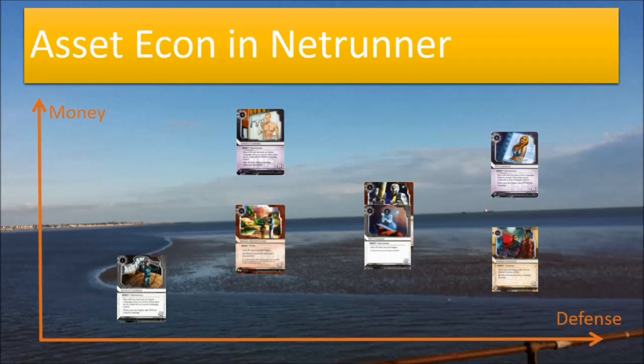HB campaigns are fairly self-protecting as well because of relatively high trash costs. The big downside of the high rez cost is mitigated by the fact that HB runs lots of ice and taxes the runner sufficiently by the time they get to the assets. This is noticeably weaker when you port these assets into NBN, which doesn't run as much ice to protect them — but it's still very strong economy. 2-3 credits off them each turn cannot be underestimated — this is what sets Sundew and these campaigns apart from the rest.